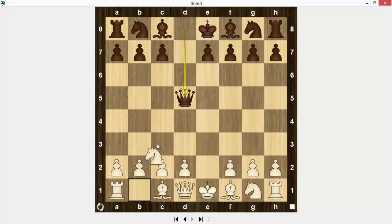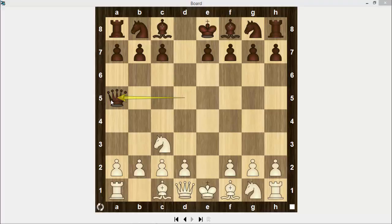Queen takes d5, knight to c3 — this is a logical move. Why not attack the queen and develop a knight? There are many moves for Black: Qd6, Qd8, and Qa5. The most popular is Qa5, so I'm going to show you only this line: d4, knight to f6, knight to f3.